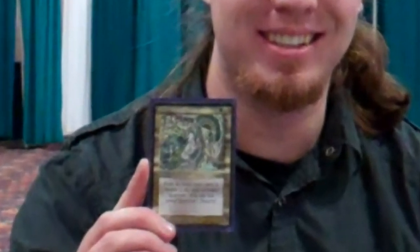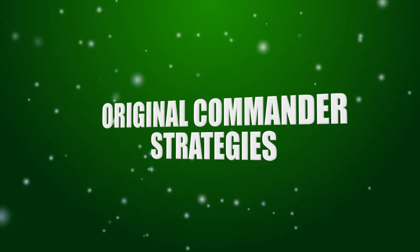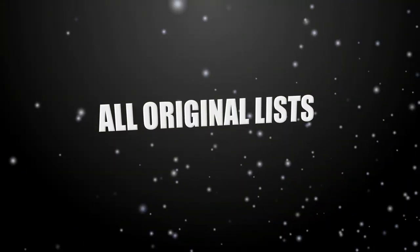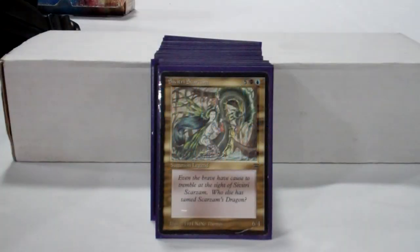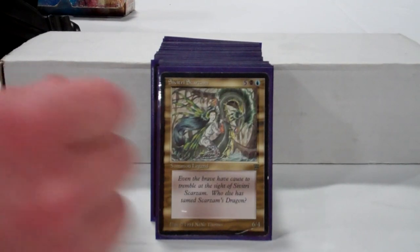Hi, I'm Devin. I'm a member of the Commander Rules Committee, and this is my Savitri Scarzam Pauper Deck. My general is Savitri Scarzam. She is a 7-mana 6/4 vanilla creature with no abilities, and believe it or not, she is the deck's primary win condition. Your goal is to hit each of your opponents four times with Savitri Scarzam.